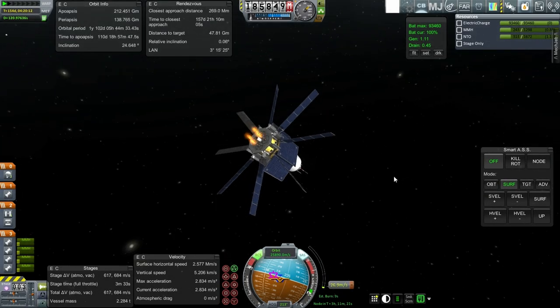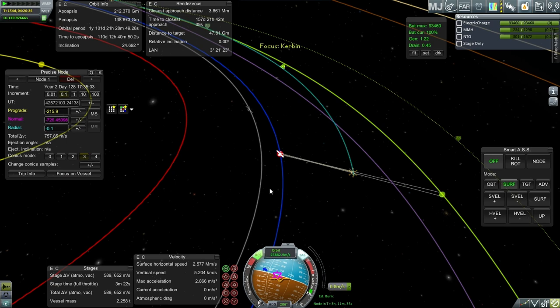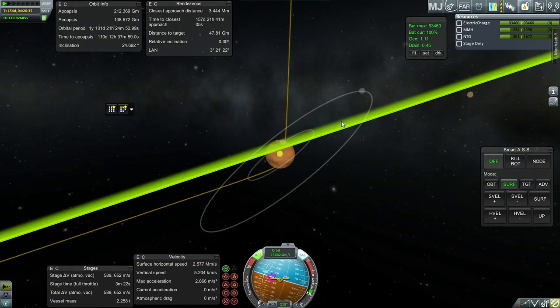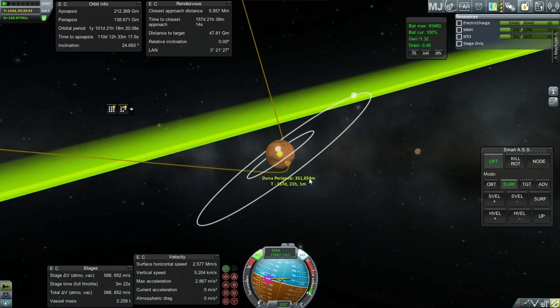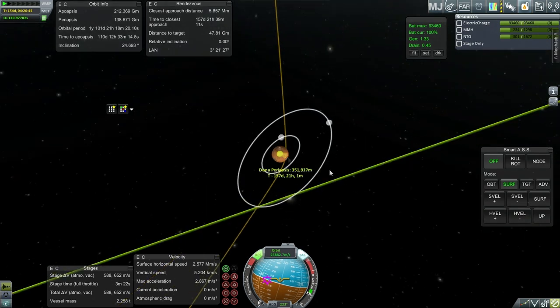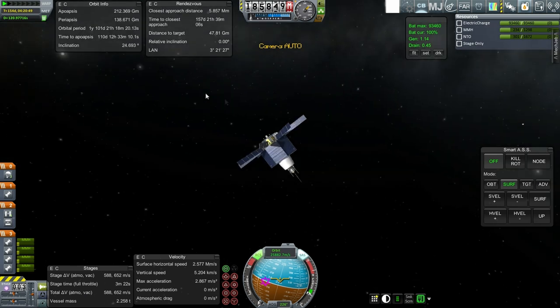Approaching the end of the burn, hopefully this will bring us right at Mars. We'll have to use RCS to fine-tune it. Okay, crash course - that's a good start. I can't fine-tune more than that, 350 kilometers, and that was with RCS. So if an RCS burst can't do better than that, that's how it's going to be. I just sent a signal to turn the RCS off and it's going to take forever to get there.